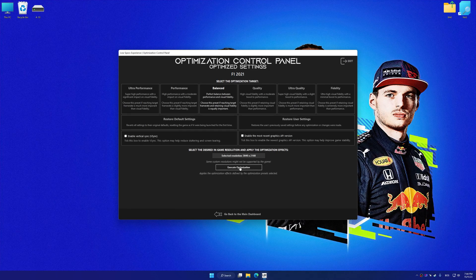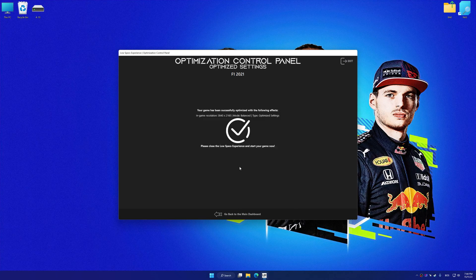Now, to apply the optimization, press the execute optimization button and then start your game.